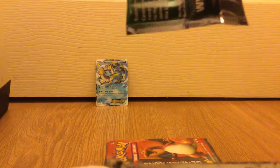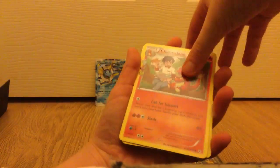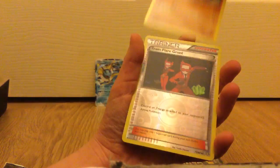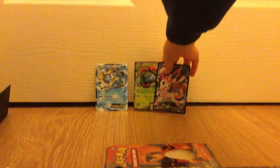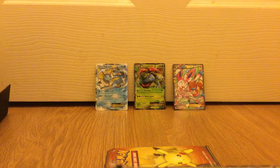We still have seven packets left. Our first one is a Charmeleon, Mr. Mime, Mr. Mime Trainer, Crushing Hammer, Lightning Energy, Shellder, Clefairy, Geodude, hollow Team Flare Grunt Trainer... oh my god, a Sylveon EX! And we still have one more — a Venusaur and a Sylveon EX! Oh my god, two EXes in one pack!